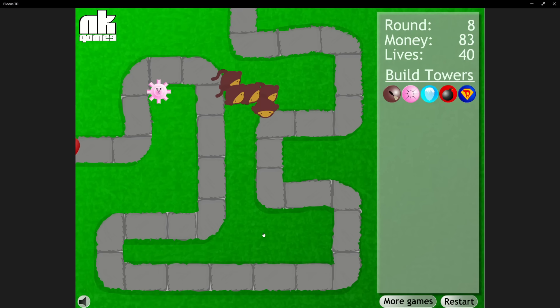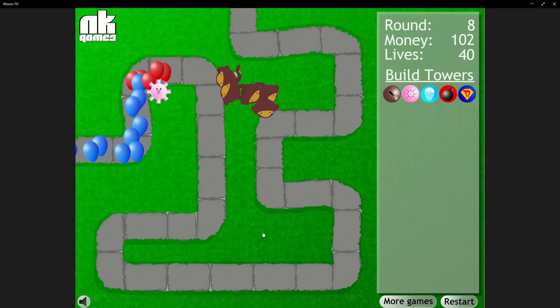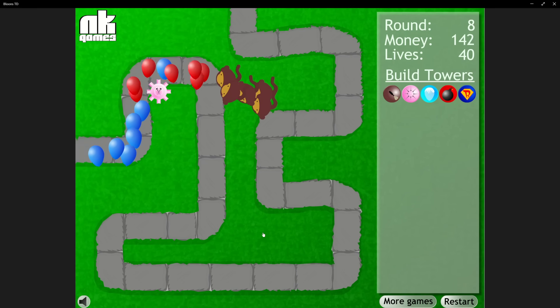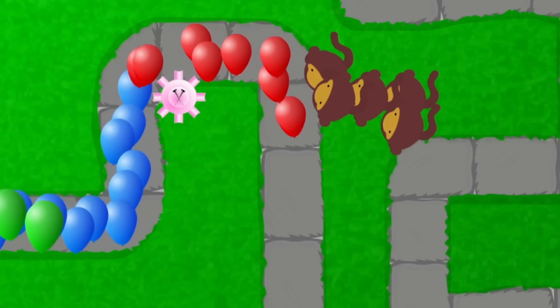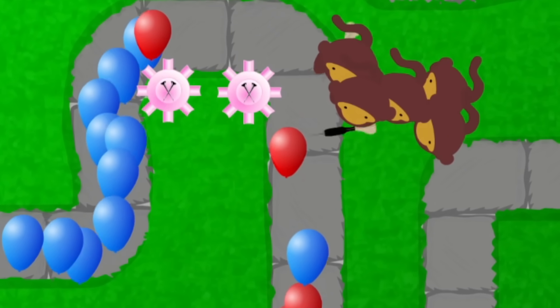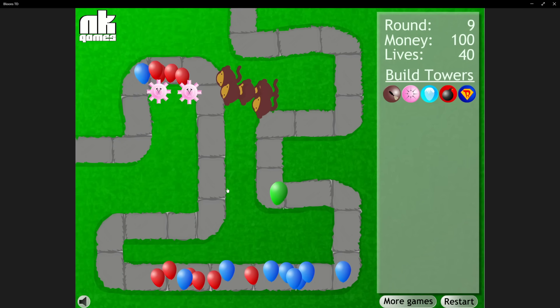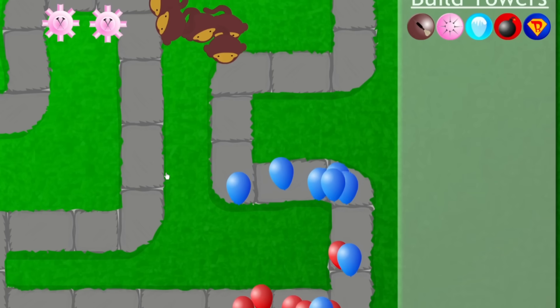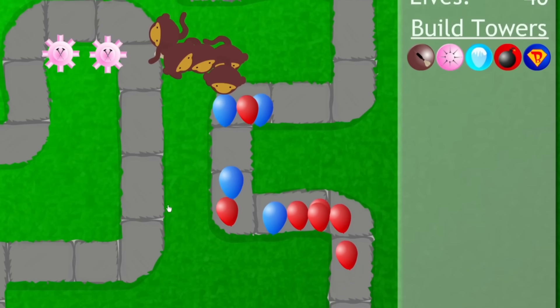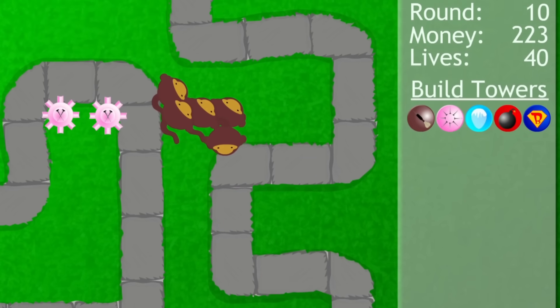The tack shooter shoots tacks out in all directions but has a pretty short range, so we put him on the inside of the first curve so more of his tacks hit bloons with each shot. This round was full of reds and blues, making us enough money that only a little bit into round 9, we could afford another tack shooter, putting it close to our first one. The layered greens and blues were tough to take out, and even with the second tack shooter, one bloon made it to the very end of the track before getting popped.